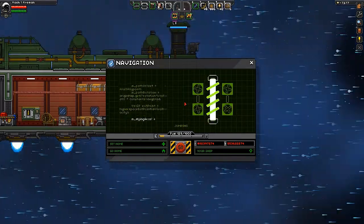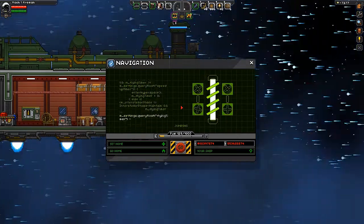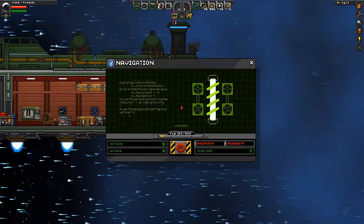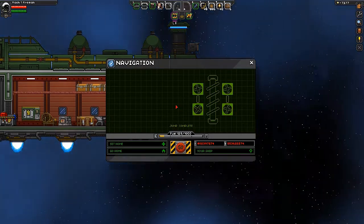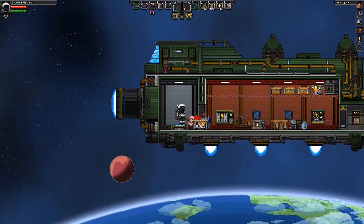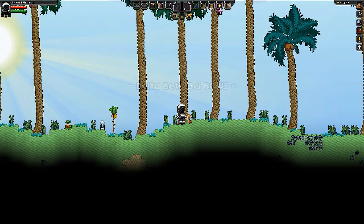Here we go, jumping again. Let's see how long this one takes — I'll be right back. Jump complete! Must have been a bug with that other one, that was wild and crazy stuff. Alright, we got our shotgun ready to go, rocket launcher ready, an axe that does a little bit of damage. Let's go see what this moderate danger planet looks like — it's an ocean planet, which we hadn't messed with before, and of course it's raining.